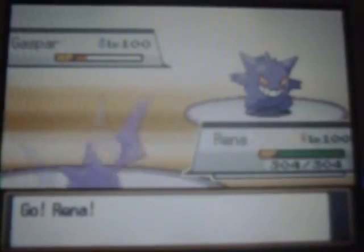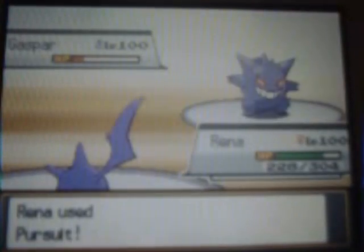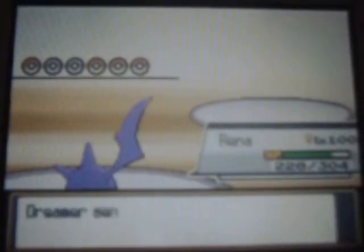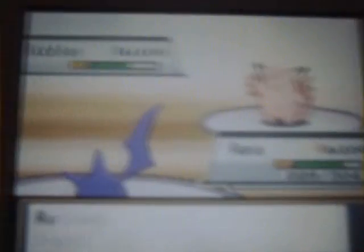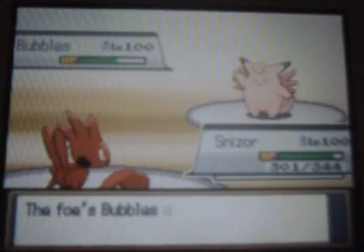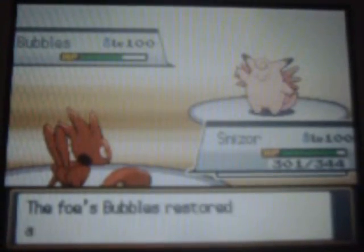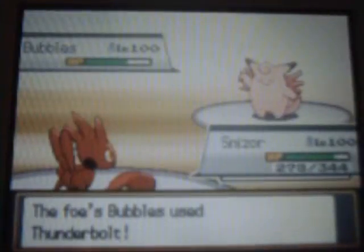I switched to Renna. Knowing that he was going to switch, I went ahead and used Pursuit so I could get a knockout. And I was right — he was going to switch out, but the only reason I knew that is because he told me. I didn't think I had anything that could really beat Bubbles, so I used U-Turn into Scizor so I could Brick Break. But apparently that wasn't going to work, because she Thunderbolts me and paralyzes me, decreasing my speed.